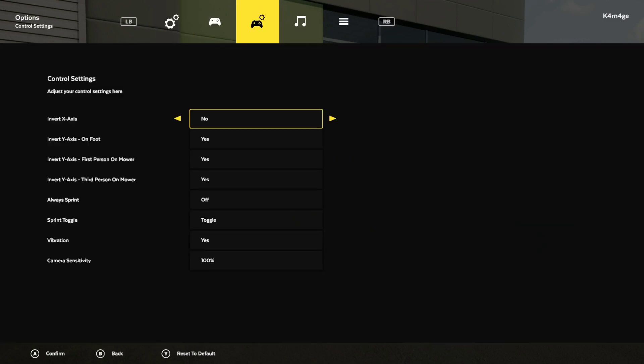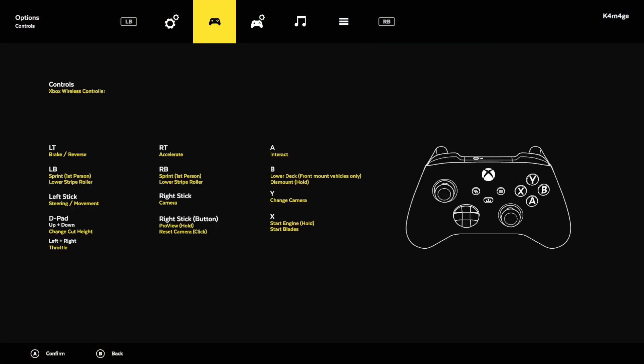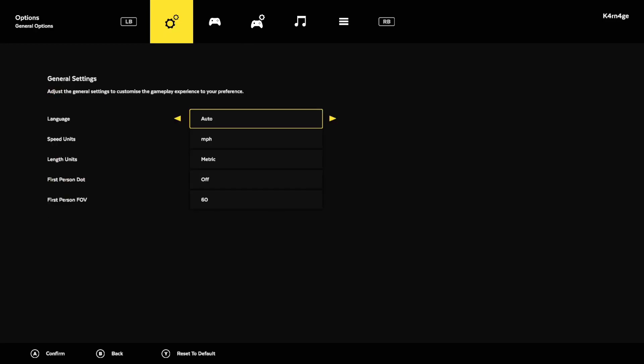We're going to go into Options — I put my Invert Aim on already — and we have some other things to check out in the controls. Pretty straightforward: drive, reverse, right bumper to get on foot and sprint around, camera on right stick. Throttle — there's some stuff there we've got to figure out. Camera angles, start engine. I think they'll explain it as we go, so I did put tutorials on.